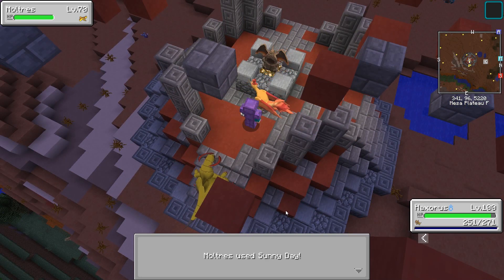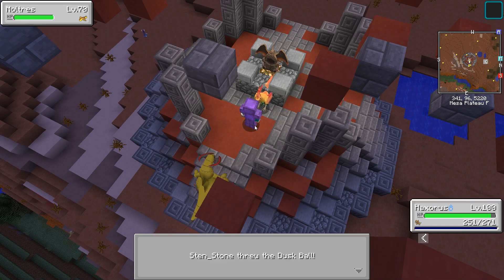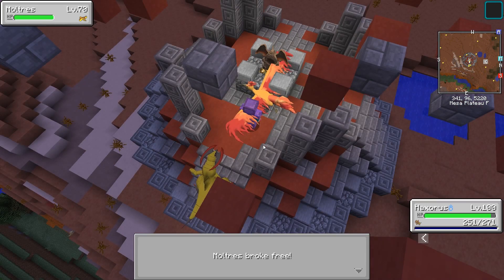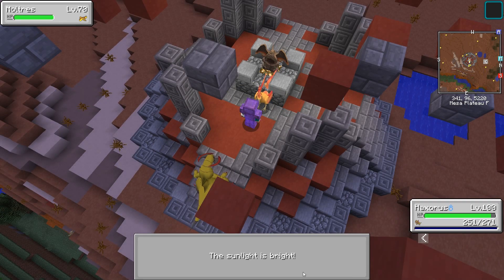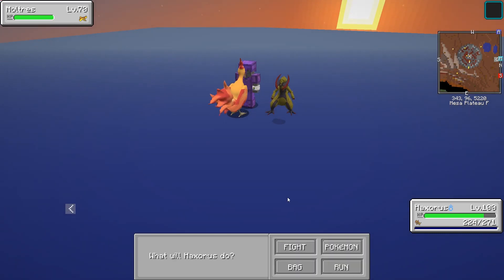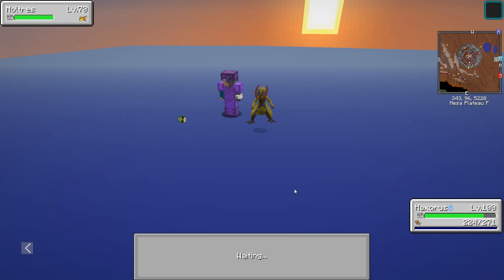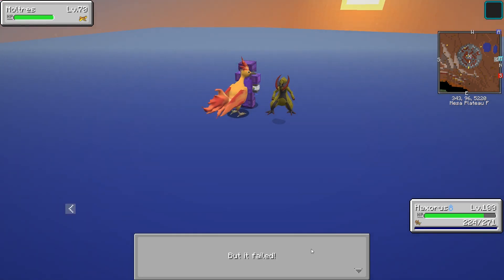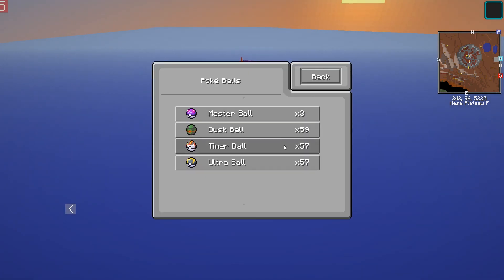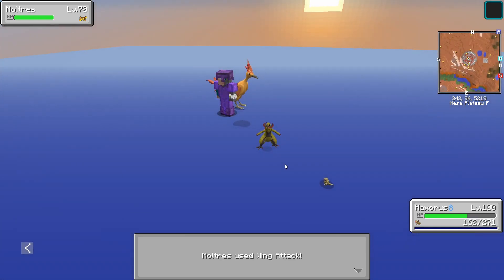Sunny Day! Sunny Day has a PP of 5 and it changes the terrain so fire moves are now more effective. Dusk Ball. Sunny Day again - no need for that, but the sun is already bright. At least you can see the fight happening very well now. Wing Attack - Wing Attack is 35 PP, so that's very good.